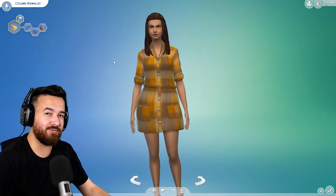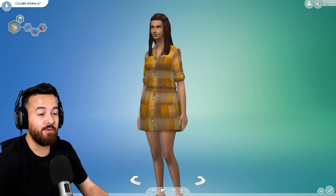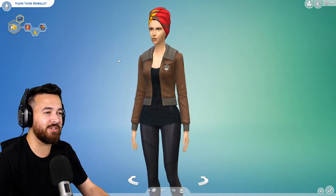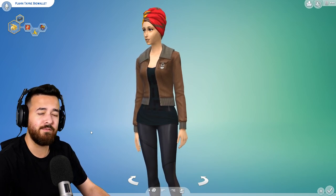So this is Colum Big Wallet. You may recognize her from the Island Living Let's Play. She's all grown up now, she's an adult. We also have Plantain Big Wallet, which I thought would be a fun little addition to this Let's Play. She was the offspring of Keanu Reeves and Banana Big Wallet — or Canoe Reefs in The Sims, for legal reasons.